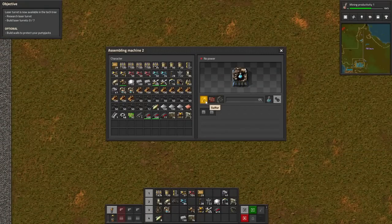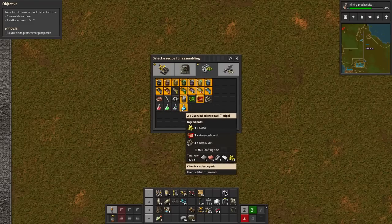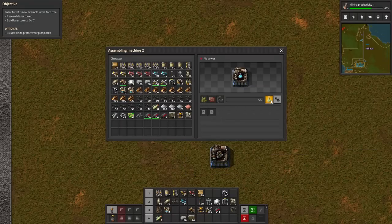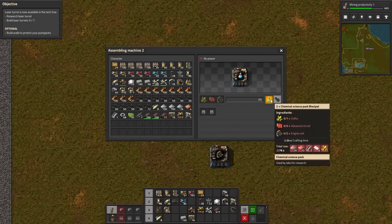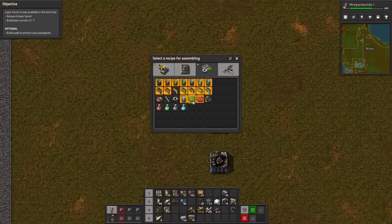We want to build this. I need sulfur, advanced circuits, and engines. I could make something like engines down here — that is one every 10 seconds. This one takes every 24 seconds and requires two. So I have 20 seconds and produce two, meaning I will produce one every 24 seconds — pretty close to a one-to-one ratio. That's good.